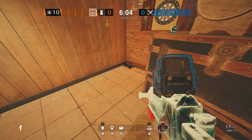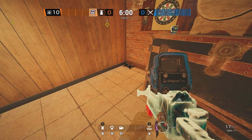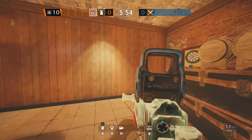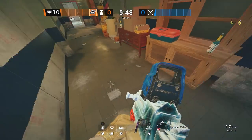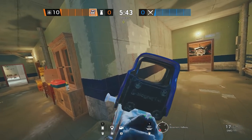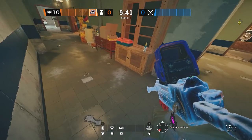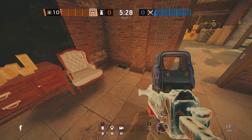The second to last mute jammer is for the church bomb site itself. Placing it here covers the far right panel reinforcement, and if any attackers drive drones through the hallway, it covers roughly half of the hallway itself — so you're hitting two birds with one stone, getting the reinforcement coverage as well as some of the hallway.